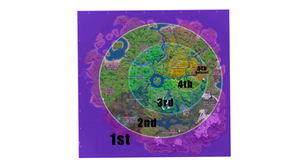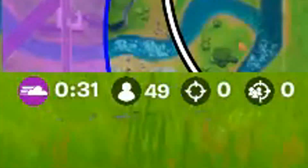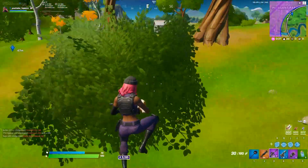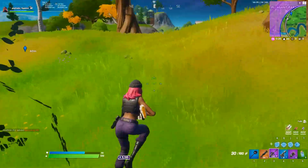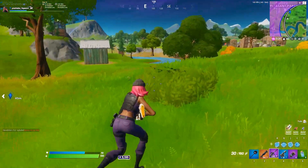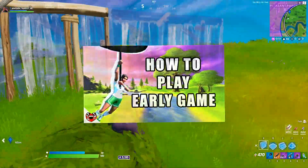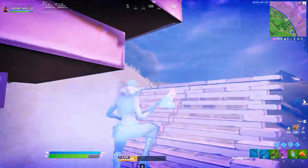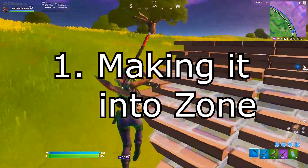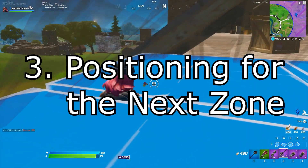Midgame is defined by the first zone closing or the amount of people left. When there are 50 players or less, midgame begins. Going into midgame, you should have plenty of loot, max resources, and strong confidence. If you need help with early game, check out episode 2 — I'll leave a link in the description. For midgame, there are 3 main objectives: Number 1, making it into zone. Number 2, surviving. Number 3, positioning for the next zone.